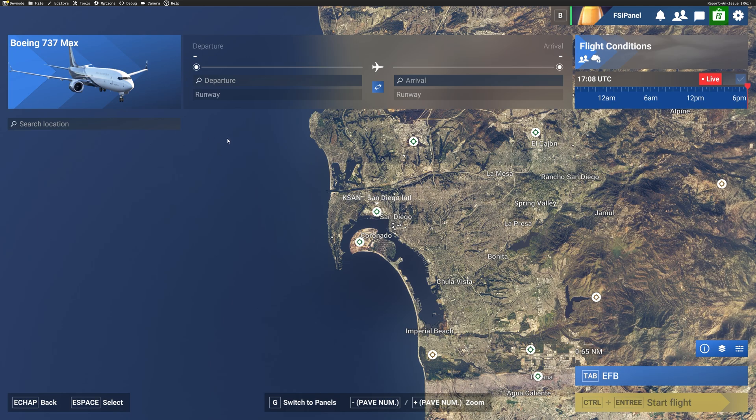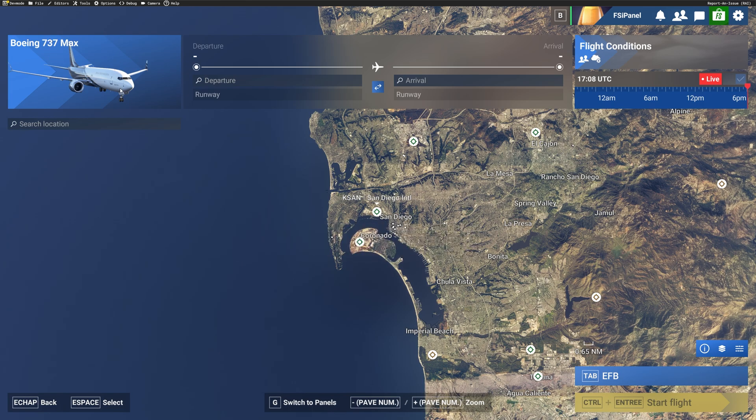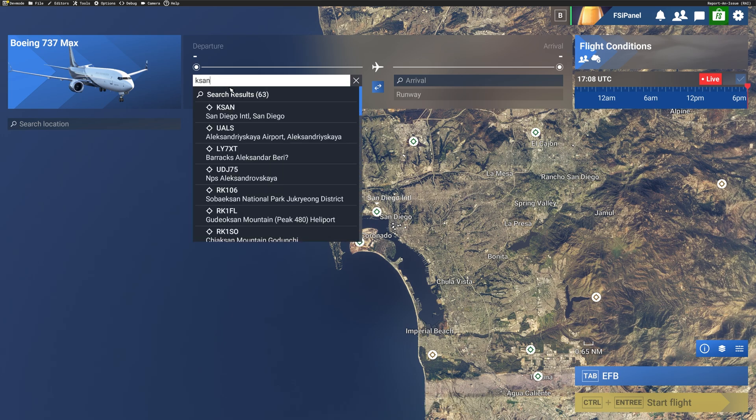Hi guys, JP from FSI Panel. In this video I will show you how you can fly quick approaches using the Asobo Boeing 737 MAX 8 and FSI Panel 2024. Before I forget, please subscribe to the channel. Let's start from the beginning — you need to select the correct aircraft. I'm on the Business Jet BBJ 737 MAX 8, and I will select where I want to train. We are over San Diego, so let's pick San Diego as our training airport.